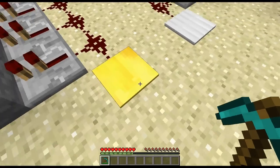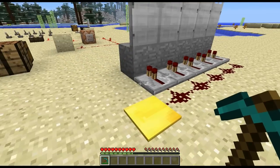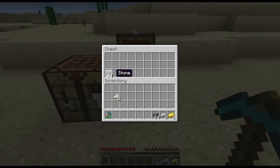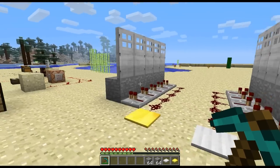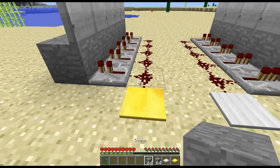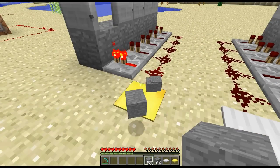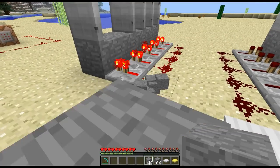Our first couple of things are these detector pressure plates that output a signal to a certain strength based upon how many items are on the pressure plate. The gold one is crafted like so and is called the light weighted pressure plate — fewer items affect it more. The iron one is the heavy weighted pressure plate. If I start throwing items onto the gold one, the first few trips the first door, and as I keep adding items it slowly starts tripping each door sequentially depending on how much weight I add.